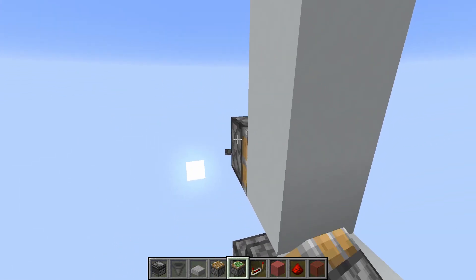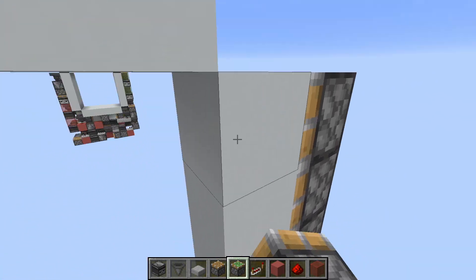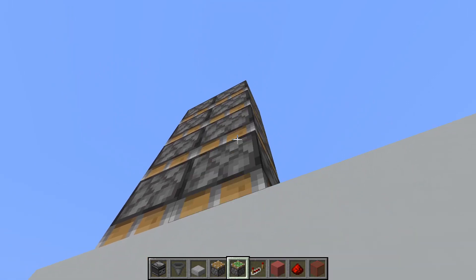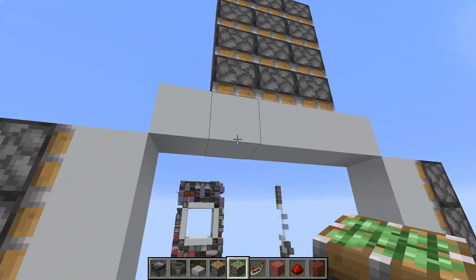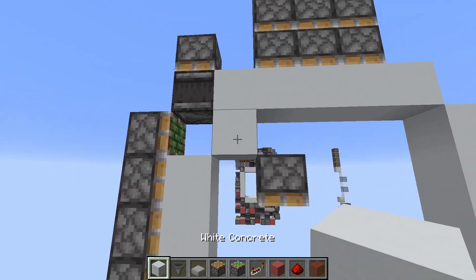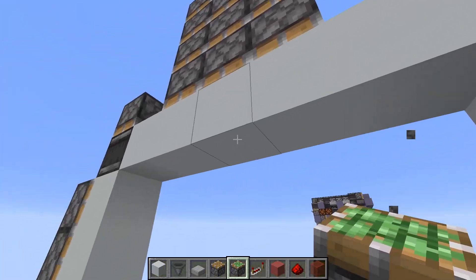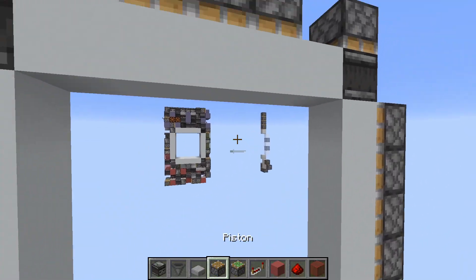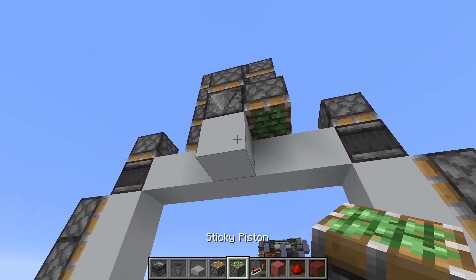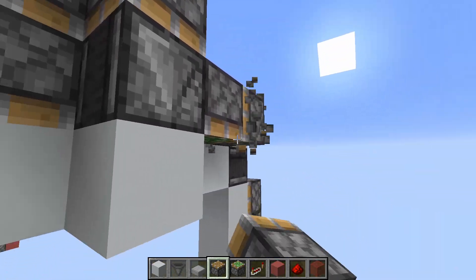For the sides you place 5 pistons as always, and on top you place these quad extenders. To power the pistons when they are at this level, we push down observers which will power this block and butt-power these pistons. For the middle one you push down an observer like this, and then grab the block back up because it will be left here — we push over the sticky piston which just grabs it back.